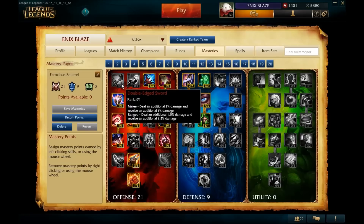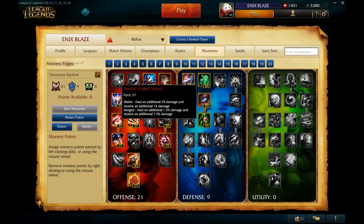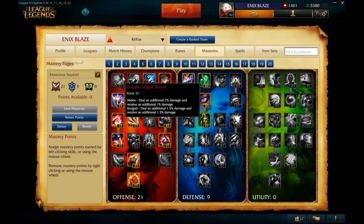The first mastery we're going to look at is Double-Edged Sword. It's a mastery that increases your damage at the expense of taking more damage. I don't take this on Gnar because Gnar is a very team fight heavy champion and doesn't end up doing a lot of split pushing. Double-Edged Sword is mainly only effective on melee high-damage split pushers. The reason we don't take it on Gnar is because Gnar is both ranged and melee, and he'll be in the middle of a fight a lot of the time.